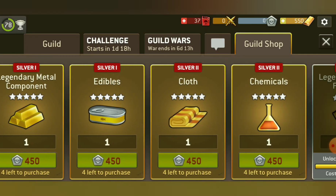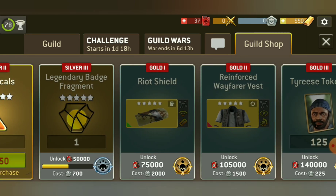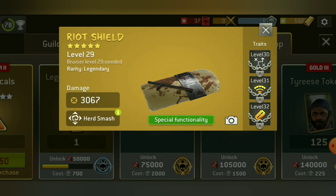So then we have the components which are also very good, and my favorite fuser weapon is the riot shield. If you have just one you could also take this because it is very good.